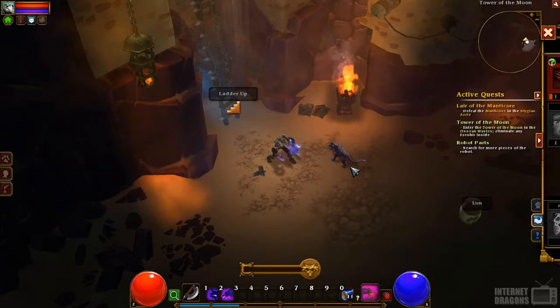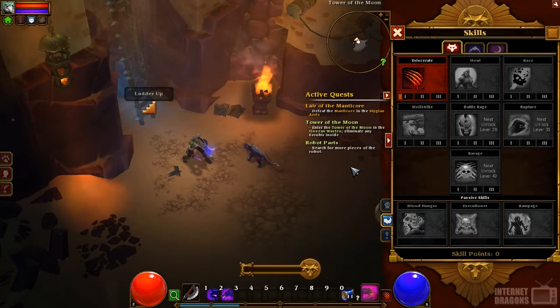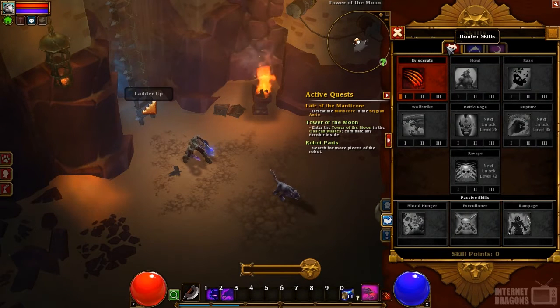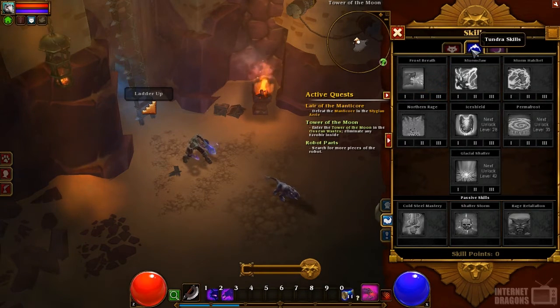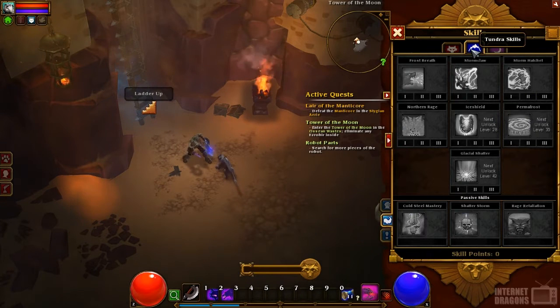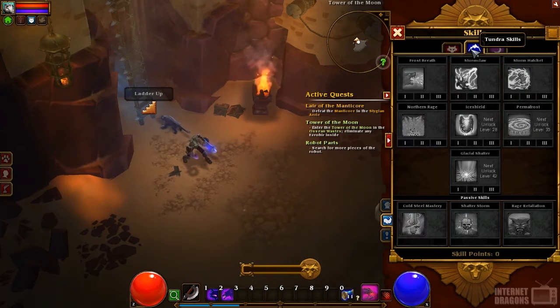If we look at our skill trees, the Berserker, like every class, has three skill trees. The first is the Hunter Tree, which is basically built around becoming a wrecking machine in melee — lots of buffs to your skills, bleed attacks, war cries, a lot of really fun effects. Then you have the Tundra Skills, which allows you to play your Berserker as more of a caster, with ice and shock damage, AoE abilities, ranged attacks, and lots of really cool stuff.